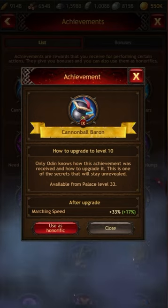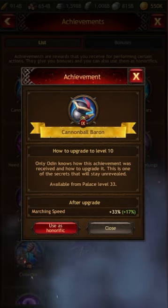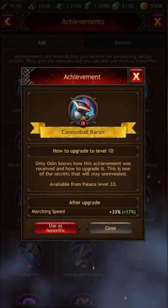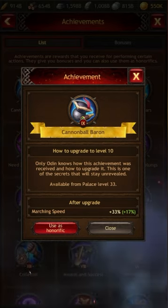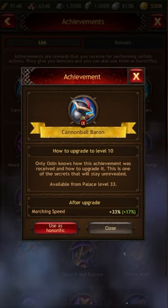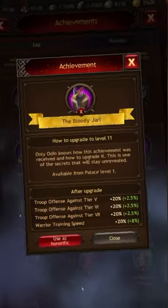Cannonball Baron, when maxed, gives a 50% march speed bonus. I'll put on screen all of the requirements for it. As you can see, mine isn't maxed — level 10 takes 660 exiles, I believe. The requirements show it takes palace 33 and 650 exiles total. The total gold payout is 85 million, so quite good.